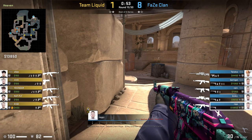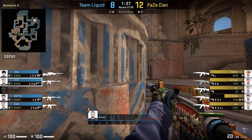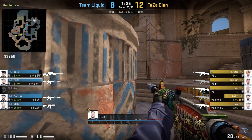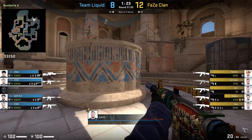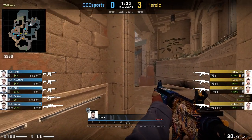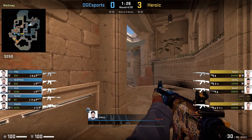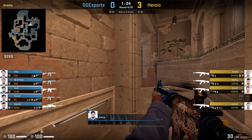To finish off the video, here are a couple of different angles that pro players are using at the moment — sometimes playing from heaven, around the default area, or just outside A connector. There are a couple of different positions you can use, but hopefully you get a good idea of how you want to play the A site from this video. If you enjoyed it, leave a like to let me know, and subscribe for more content like this. Peace out.